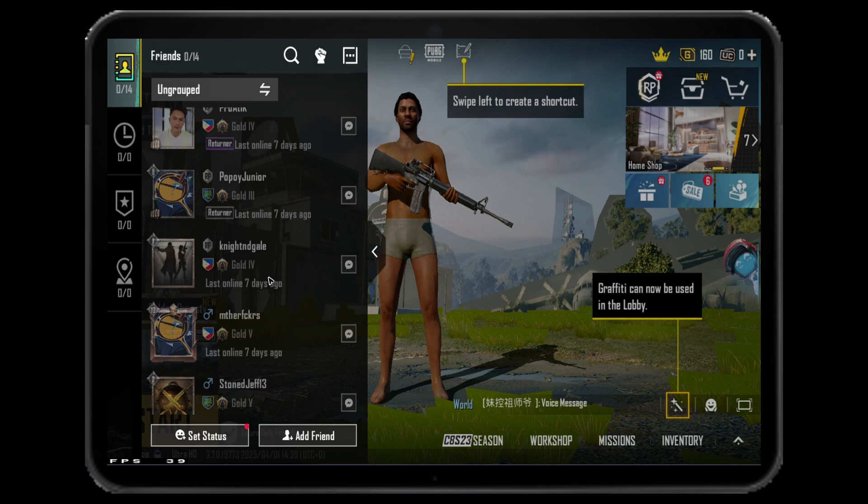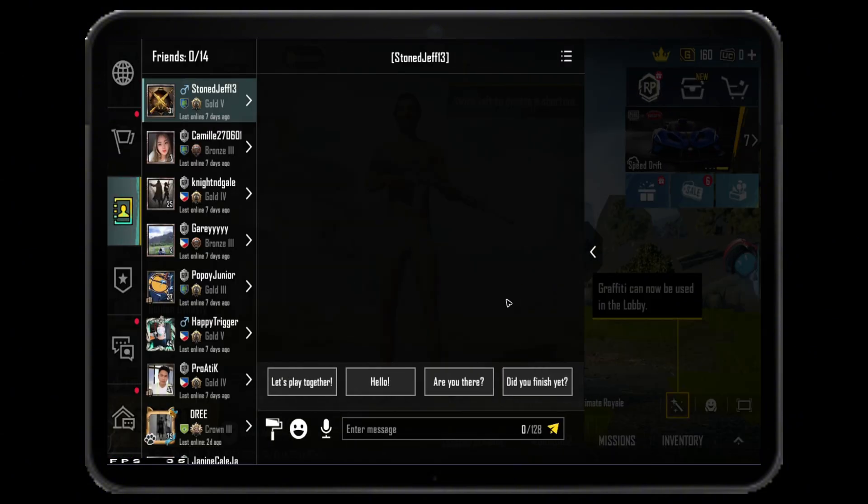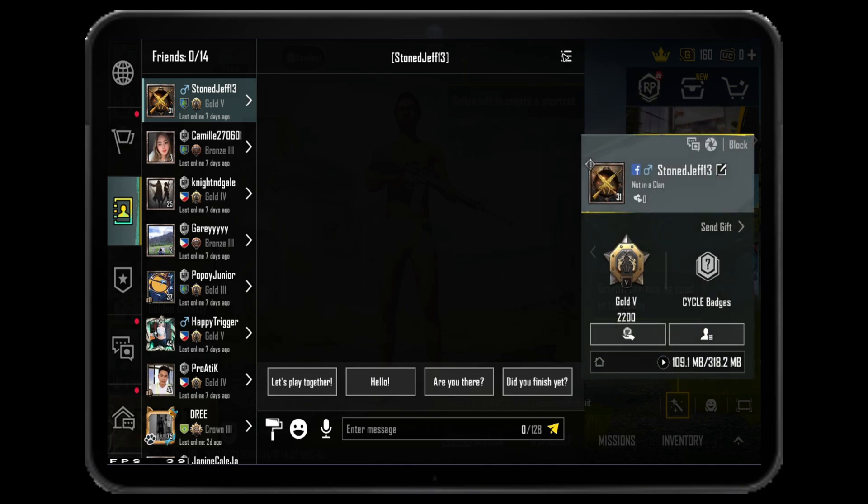For example, I wanted to block maybe this guy. So what we're going to do next is just tap on the message icon. Tap on it. Now this page will load. What we're going to do here is just tap on these three horizontal lines. Tap on it. As you can see here, a block option is available. Just go ahead and hit on block and there will be a block button as well below it.